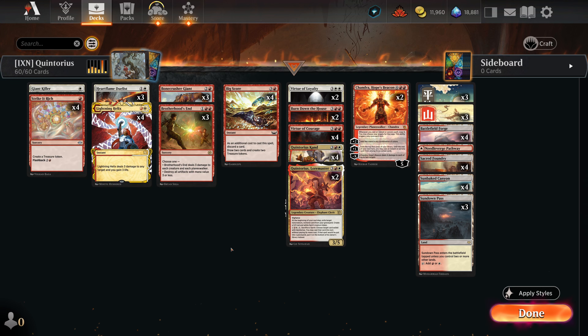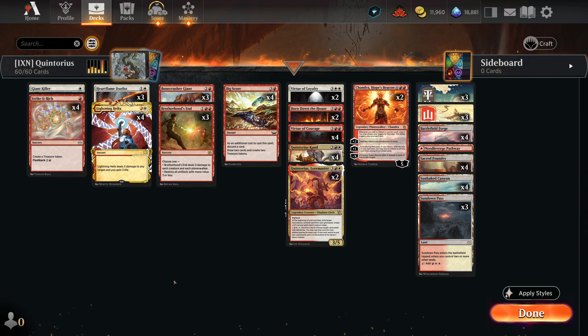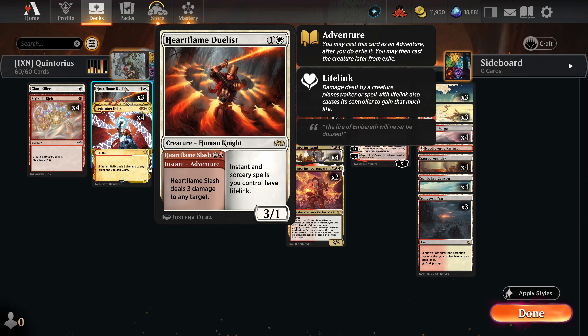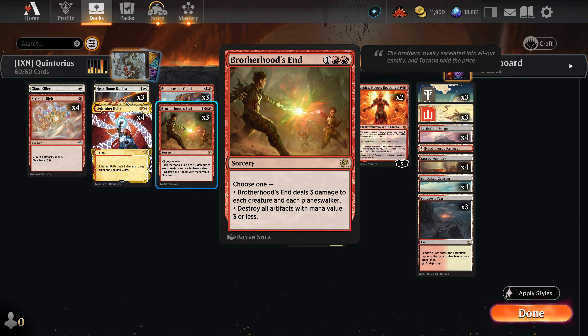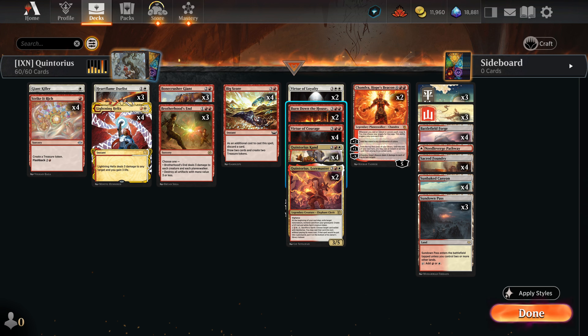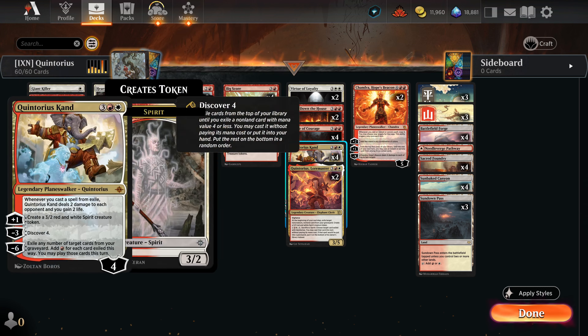We want to get Quintorius out on the battlefield so all of our spells start draining the opponent. We have Giant Killer to destroy big creatures, Lightning Helix, and we're using our life total as a resource. We hold adventure spells until we can cast their adventures with Quintorius out, but in a pinch we can just play them as creatures for blockers. Brotherhood's End handles artifacts and low-to-the-ground creature decks, and Burned Down the House deals with larger planeswalkers.